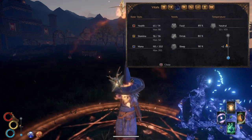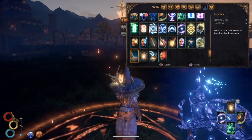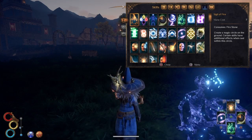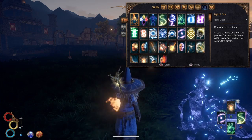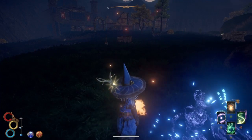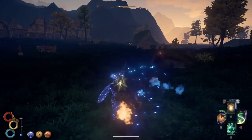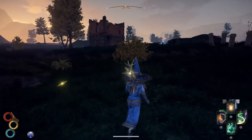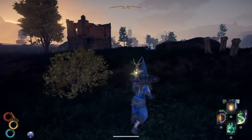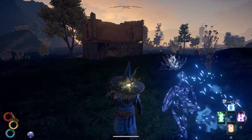Sadly mana ward doesn't do anything in this area, but you could still use it for the pushback. The other sigil — the ice sigil — I haven't unlocked yet, though I do know that in that area if you use the mana wall it does an AOE ice attack. So that's another combination available for those of you who have unlocked that skill — as you can see there are lots of things you can do with magic.